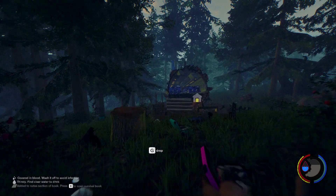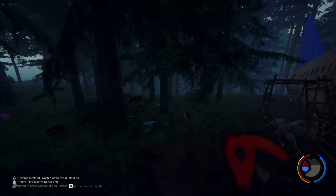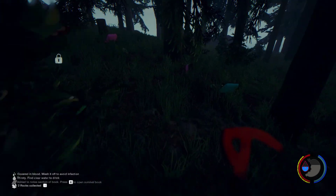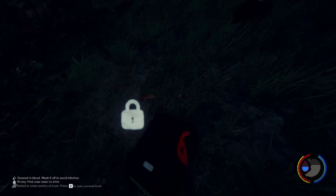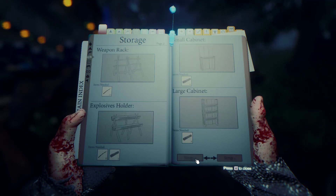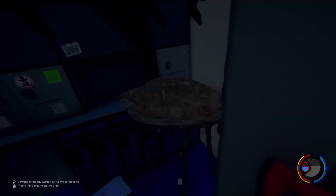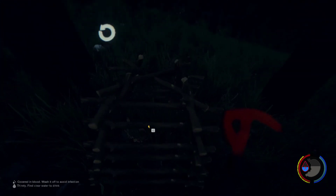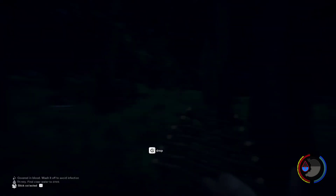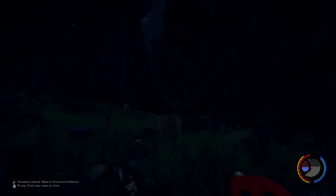We've caught another rabbit in a trap but no sticks to reset it. Four rabbits in the cage now. We collected a turtle shell earlier so we're going to build a water collector. You can actually build water collectors inside buildings and they will still collect water — I'm not sure whether that will be the case in later patches; they might fix that. Another rabbit — that's five in the cage. We're getting a bit overcrowded. Six rabbits now.